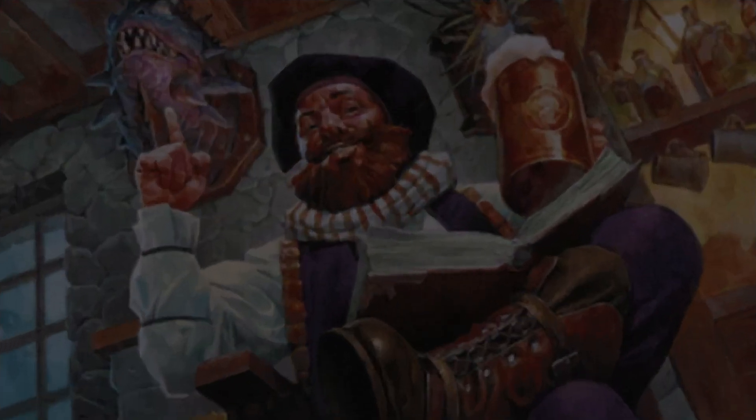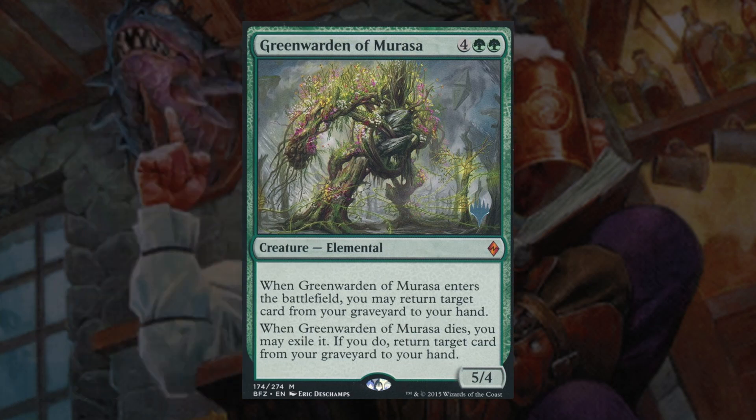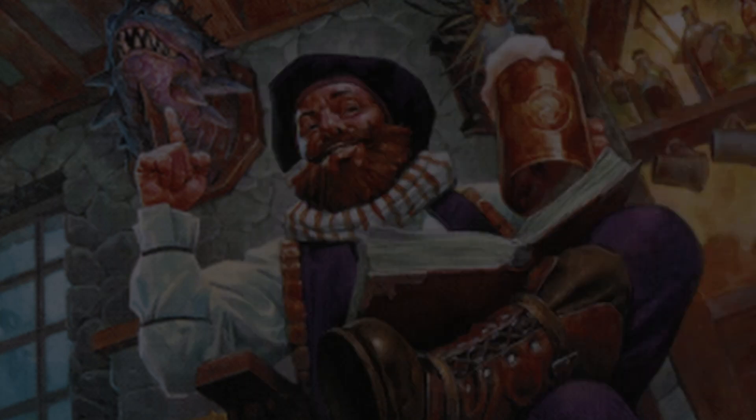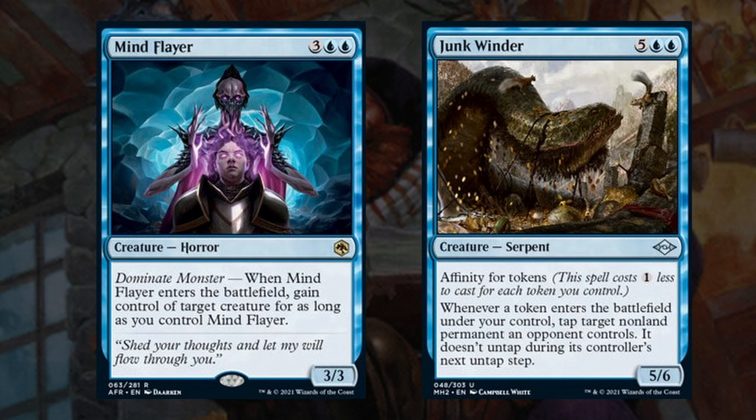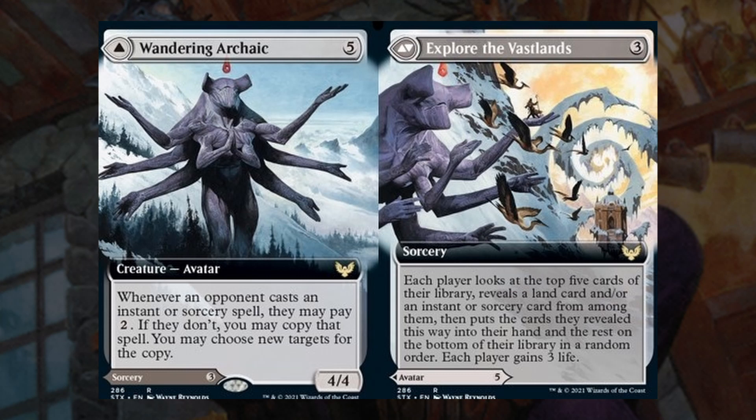This category covers all the other spells in the deck that didn't fall into the draw, ramp, and removal categories. First up we have 3 creatures that produce a lot of tokens with Avenger of Zendikar, Hornet Queen, and Rampaging Baloths. Then we have Greenwarden of Murasa, which returns a card from our graveyard when it enters the battlefield and another one when it dies. Next up we have Mind Flayer and Junkwinder. Mind Flayer lets us steal one of our opponents' creatures until Mind Flayer leaves the battlefield. Junkwinder costs 1 less for each token we control and taps down our opponents' non-land permanents whenever a token enters the battlefield. Then we have Wandering Archaic, which you will almost always be playing as Wandering Archaic because it lets us copy our opponents' instants and sorceries if they don't pay a 2 mana tax for each.